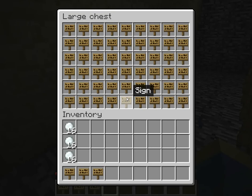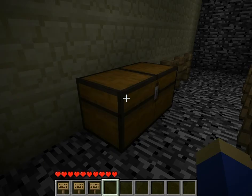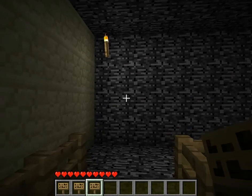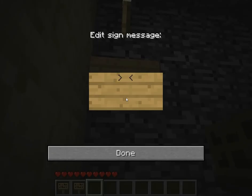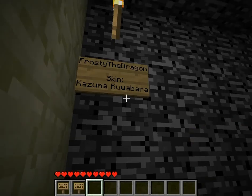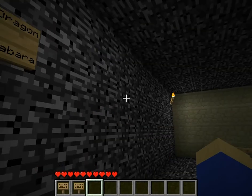What they do is they grab three signs from this box, and then they go to the wall and put their name somewhere on here. They should also put their particular skin so that they can be easily identified when they're run across.